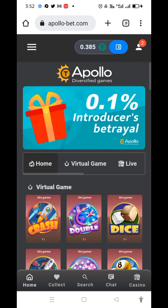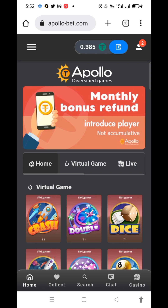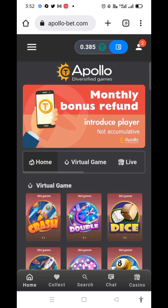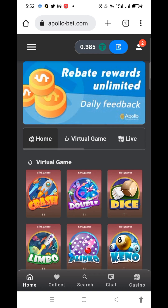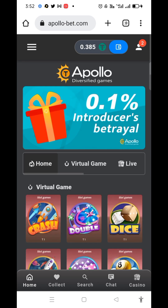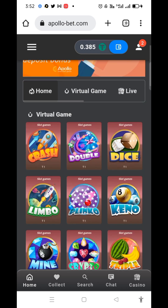If you want a 50 percent bonus on your first deposit, I will give you the customer service contact in the description. Contact them after deposit and say 'give me 50 percent bonus' — they will give you 50 percent bonus. If you deposit 10 dollars you receive 5 dollars extra; if you deposit 20 dollars you receive 10 dollars extra; if you deposit 50 dollars you receive 75 dollars extra. 50 percent bonus is available for every new user on their first deposit.